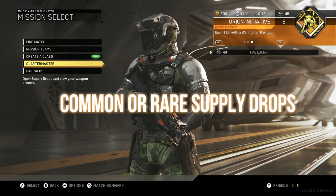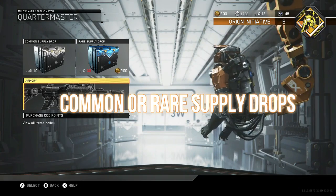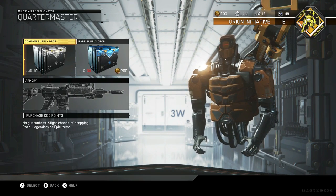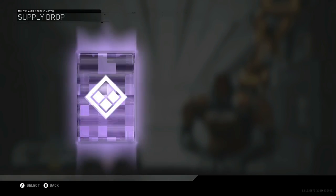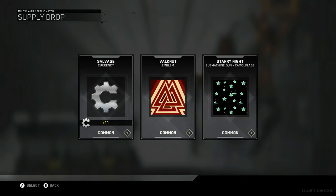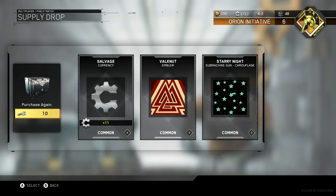Number two is through a Common or Rare Supply Drop. When you go over here, you've got your Common Supply Drop when you get Keys. Let's go ahead and open one and see if we get some Salvage as an example. There you go guys — we got 11 Salvage Currency, which is good, and we got a cool new Emblem and a cool new Camo.